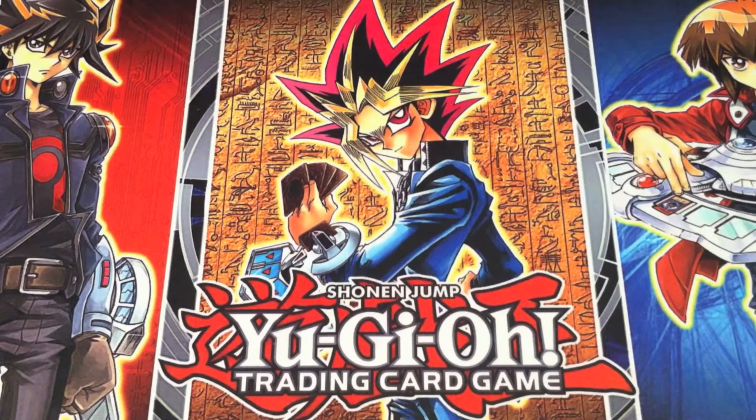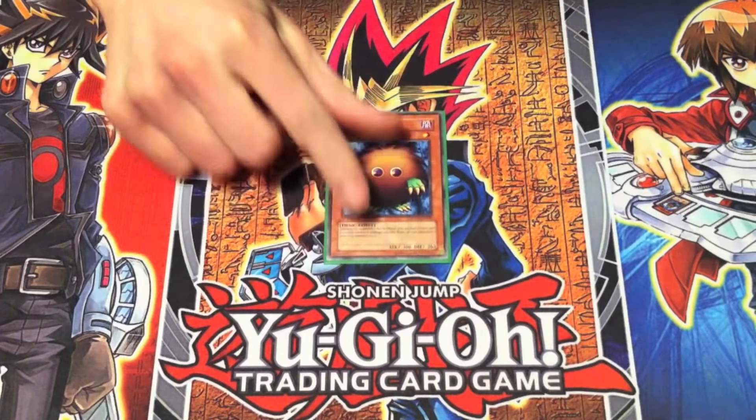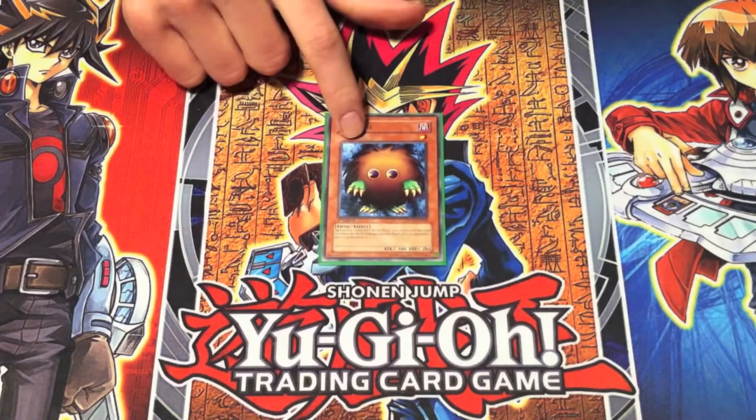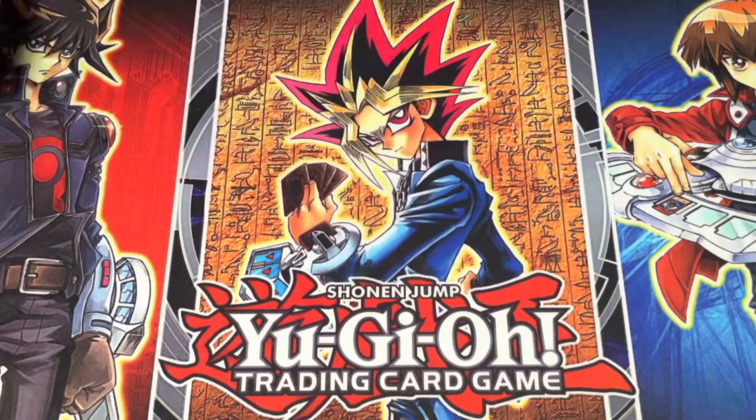We have these monsters that we've seen Yugi use since the beginning — like Kuriboh — and they keep expanding on them. It's a shame that Konami has not yet printed the remaining ones, but at least in the anime they are there. We can see there was so much more to these cards than we initially see in the first few anime seasons. The original OG Kuriboh goes along with the family, like we were saying.